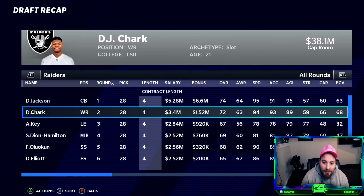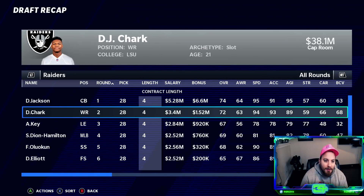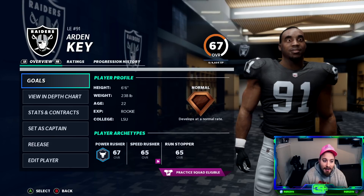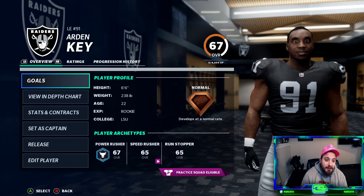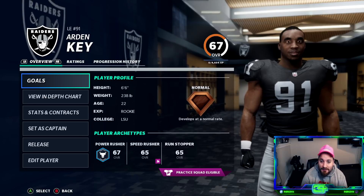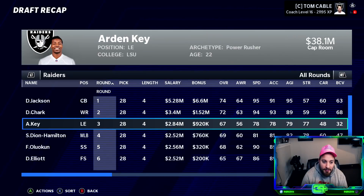We got DJ Chark in the second round - we put a big importance on adding and infusing speed into our Raiders team. In the third round, we actually got the pick the Raiders made in real life: Arden Key. When Arden Key was coming out of LSU he was one of those guys that was like super high ceiling, but had some off-field questions - I don't know if it was work ethic or whatever. He was supposed to be a big hyped-up edge rusher coming out of LSU but there was some risk. We grabbed him in the third round.